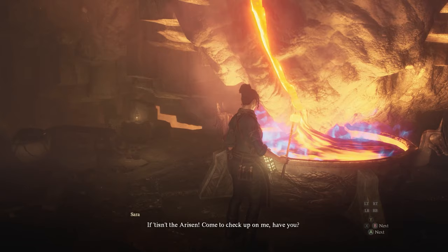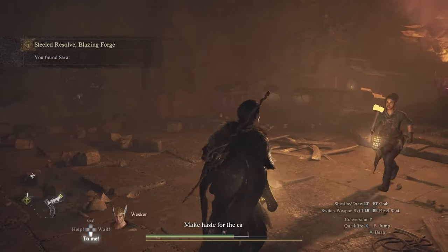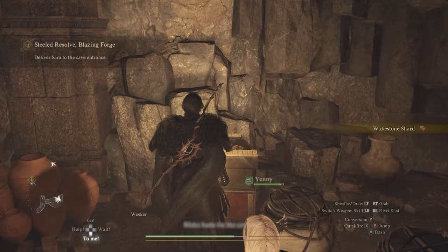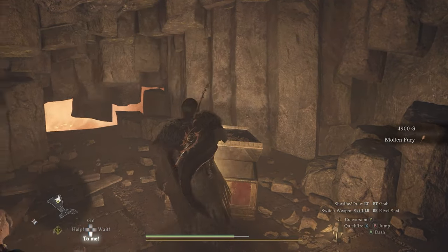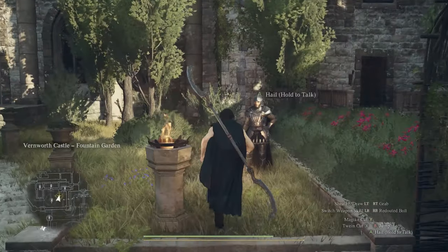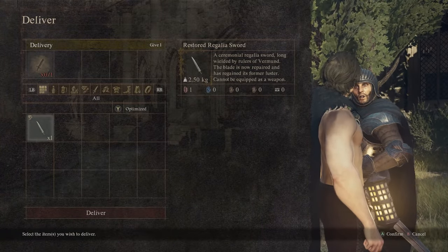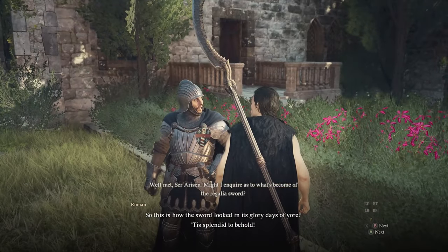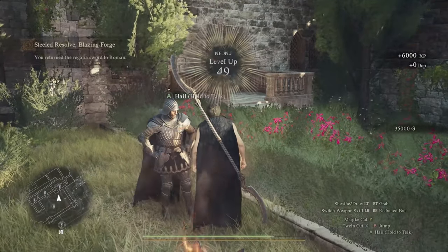After you grab it, drop down and make your way back up. When you reach the forge room where she is, there will be two chests on each side — grab those too, then exit. The next time you see her, the sword will be ready and fixed. The final step is to go back to Vernworth and give the sword back to Roman, who you'll find roughly in the same garden location.